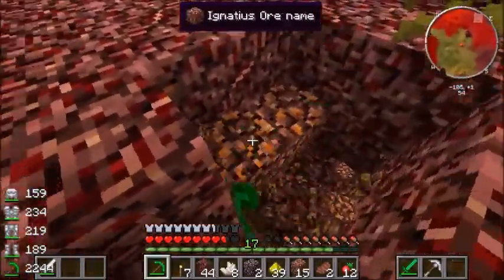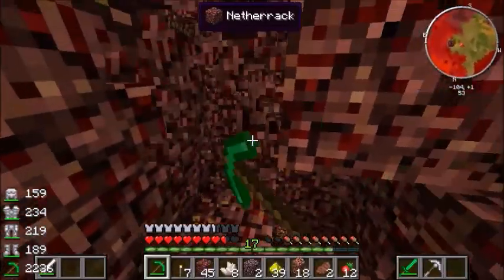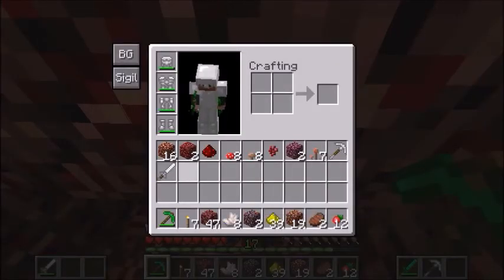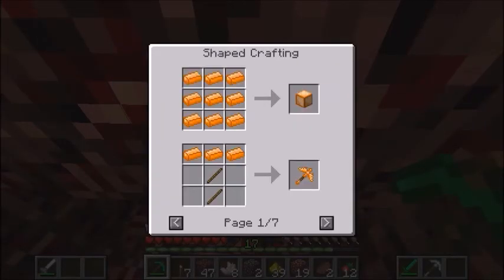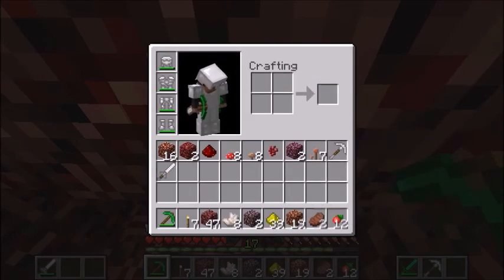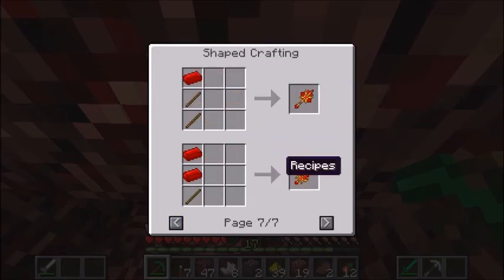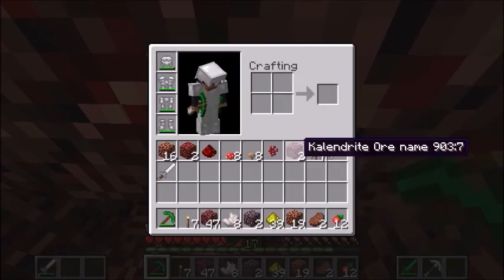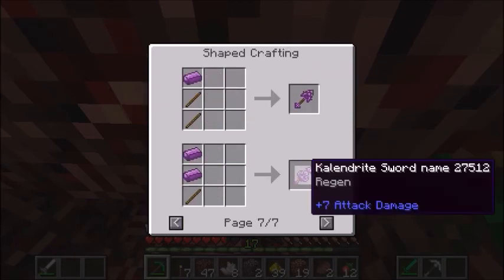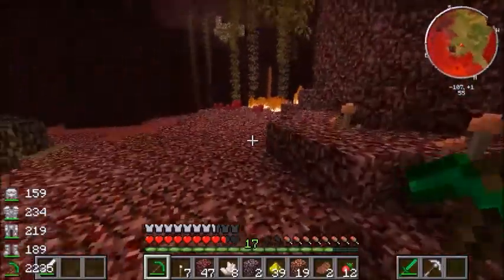So much Ignatius and Dacium - the good stuff. I wonder what's the difference, what can I do with this? Ignite - it's catching me on fire, I don't want that. This one gives me wither. Does this give me regeneration? That's what we want - it does as much damage as a diamond sword too.